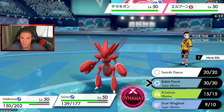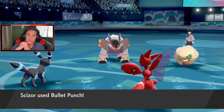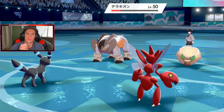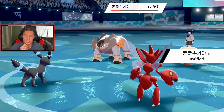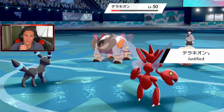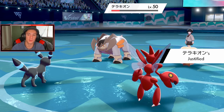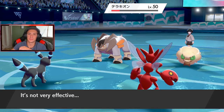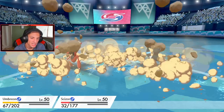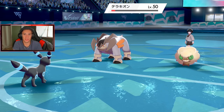Definitely Taunting Whimsicott, and I'm going into a Bullet Punch. He's gotta Dynamax for a Justified boost. Bullet Punch comes out — big damage! That's not a Dynamax either. He goes for Beat Up — gotta be dropping Rock Slide. Foul Play was definitely the right call — we got rid of the big Weakness Policy Dragapult. If Dual Wingbeat would have hit, we probably would have taken out Whimsicott easily. Rock Slide connects both hits — Scizor goes down.